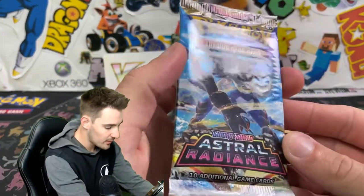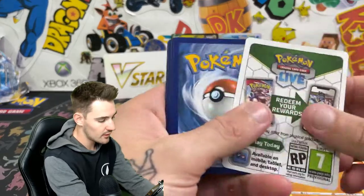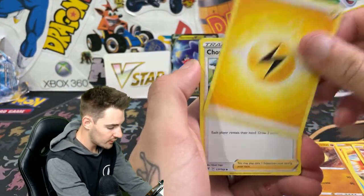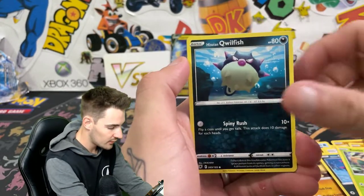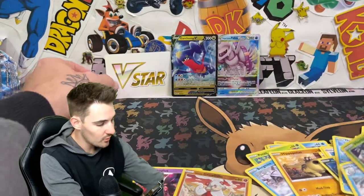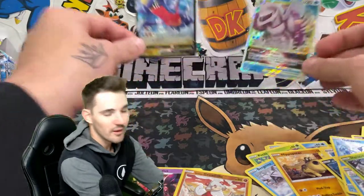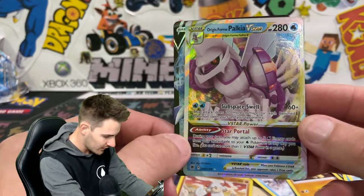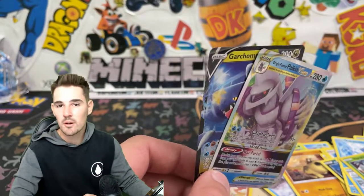We have that last pack with Samurott on it. Maybe that V-Star comes in all the ones where you don't get anything else. We have a Lightning Energy — interesting, we didn't get an Energy in that other one. Oshawott, a Heracross, and an Avalugg. Anyways, we did get some really good cards. We were after a Palkia and we did get one — a Palkia full art. Pretty damn cool. Thank you all for watching. Make sure to leave a like, subscribe if you guys are new, and I'll see you in my next Pokemon video. Peace out, guys.